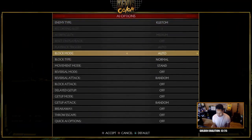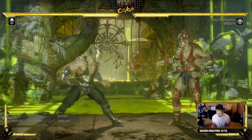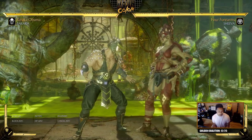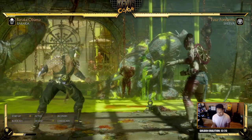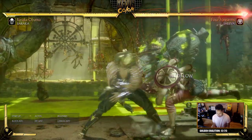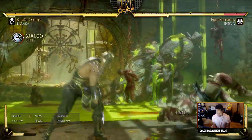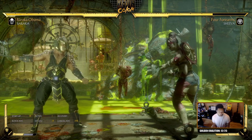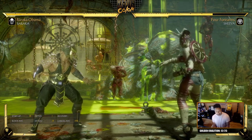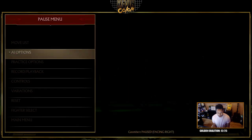One reason back+forward 4 is very important is the crushing blow condition it has: if your opponent is stand blocking when you amplify this move, you get a crushing blow. The damage is only 20, but the key is the DOT damage applied afterwards — your opponent bleeds for about 10% health over time from the DOT ticks.